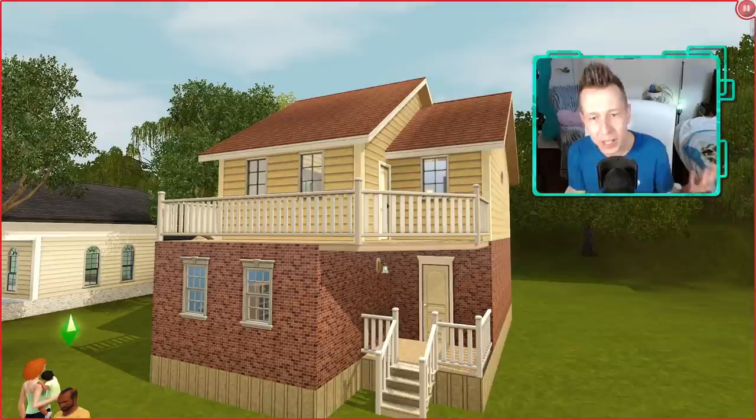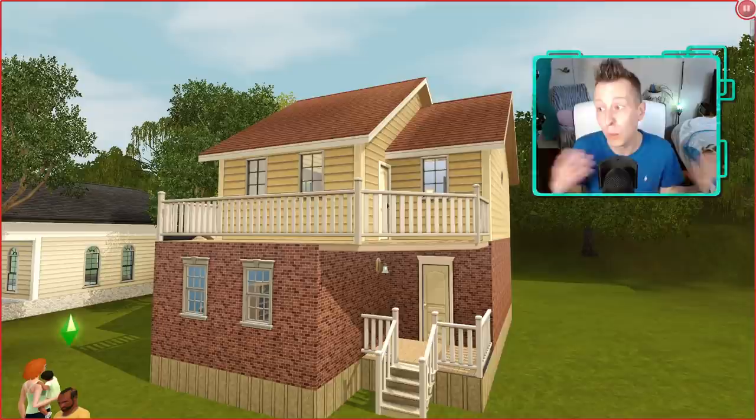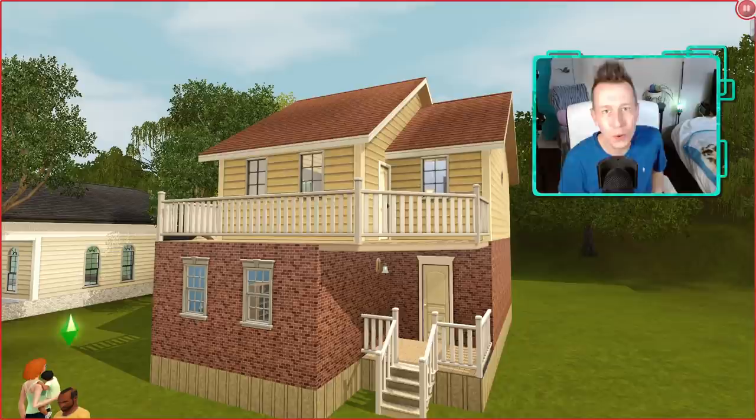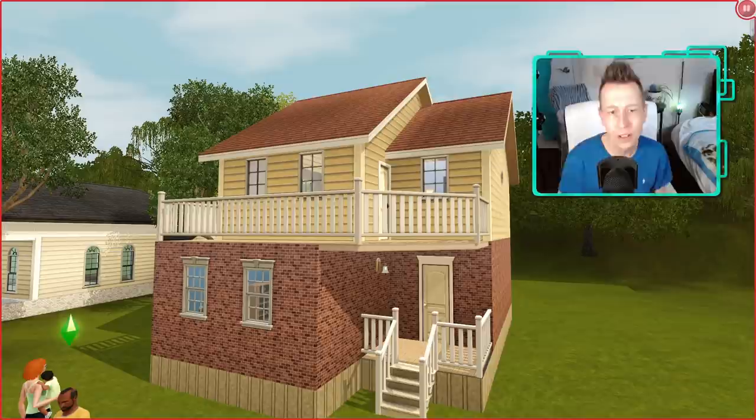Coming upstairs, we go right into Iggy's bedroom. I felt so bad for Iggy because I could barely afford anything. Into the bathroom — I was able to afford the tiled wall, thank goodness. Little architectural details can really add to a build like this. And then into Eliza's master suite — I actually really like this; I think it suits Eliza Pancakes perfectly. She also has exclusive access to the balcony. If there are any other Sims 4 townies you think deserve a little extra love, let me know in the comments. Thank you so much for watching — hit that like button and subscribe if you haven't already!